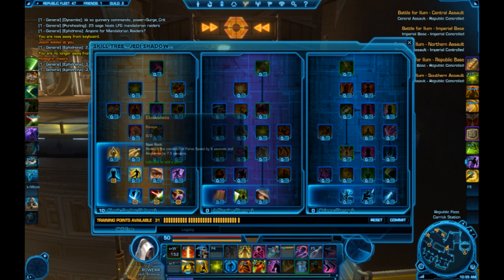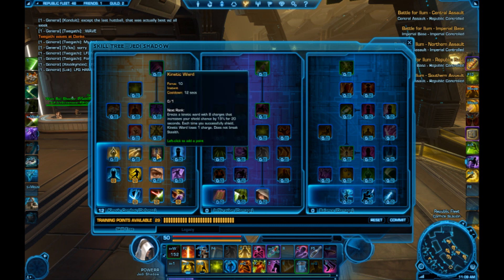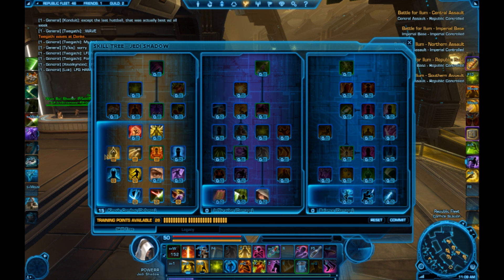You're going to take these two left talents, and not these two talents on the right. Next are these three abilities on the left side of the third tier: Mind over Matter, Particle Acceleration, and Kinetic Ward, each of which I take. Kinetic Ward — you're going to need to keep it up all the time; it's going to have 8 stacks, it's a great skill. Particle Acceleration is the proc that you're going to be looking for at all times — it gives an automatic crit and extra damage for your projects. It's a great skill, gotta have it.